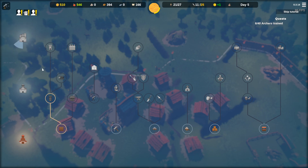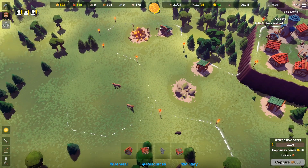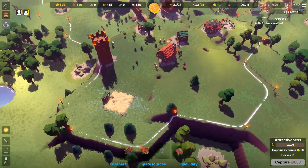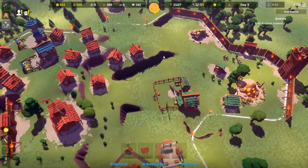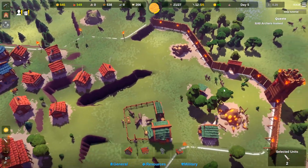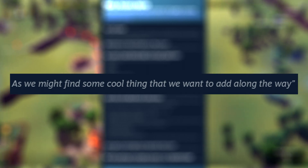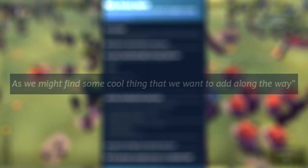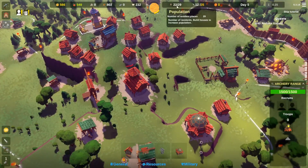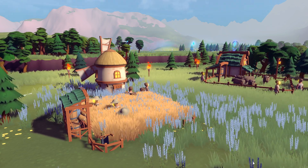Progression is measured in the form of a simple tech tree that offers new building types, materials, martial units, and buffs in exchange for knowledge — a resource generated by building a library. The biggest flaw with Becastled is its current lack of content, as I was able to unlock the entire research tree within just two hours, and from then on the game just plateaus, which is a huge disappointment because the game was really enjoyable up until that point. The Steam store page doesn't give much indication of how much content is still to come, giving only a short list and then the statement: 'we might find some cool things that we want to add along the way.' Overall, Becastled isn't quite ready for a purchase just yet, but it's definitely something to keep an eye on.